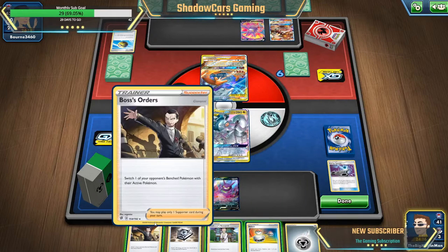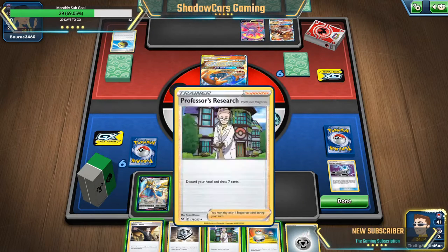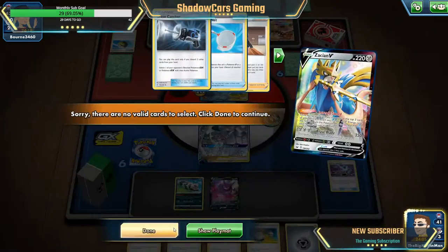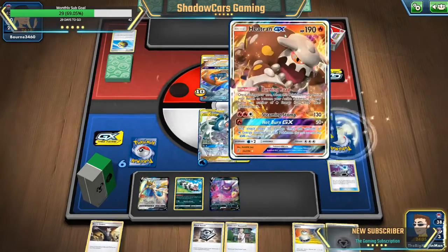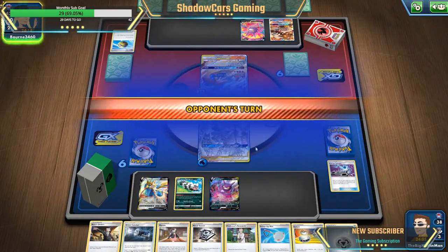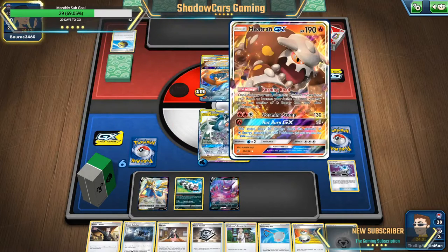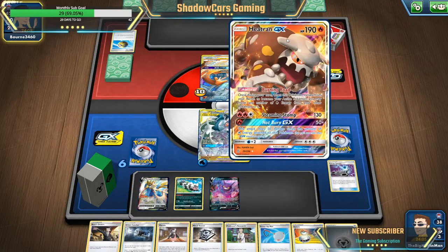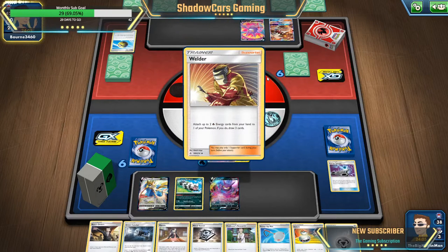Scoop him out here with the Boss's Orders, kill him, so that way he doesn't use Hotburn GX that can just destroy me. Okay, he's on Mewtwo. What are you trying to evolve here? You got a Cinderace too, Jesus. Okay, so only 40 — that's not too bad. Okay, so go ahead and throw energy onto him.